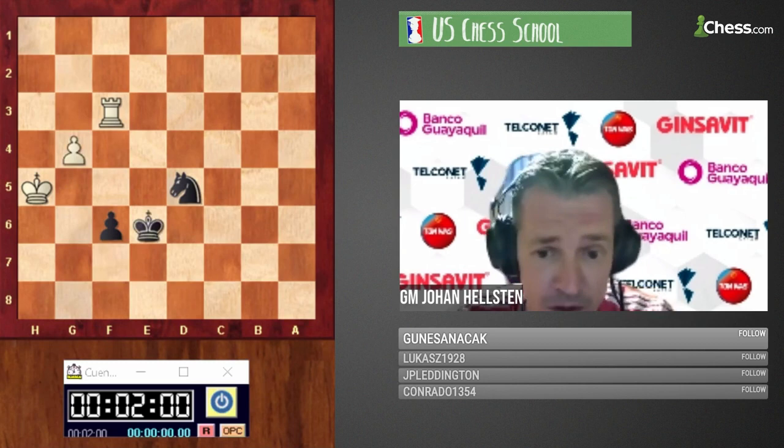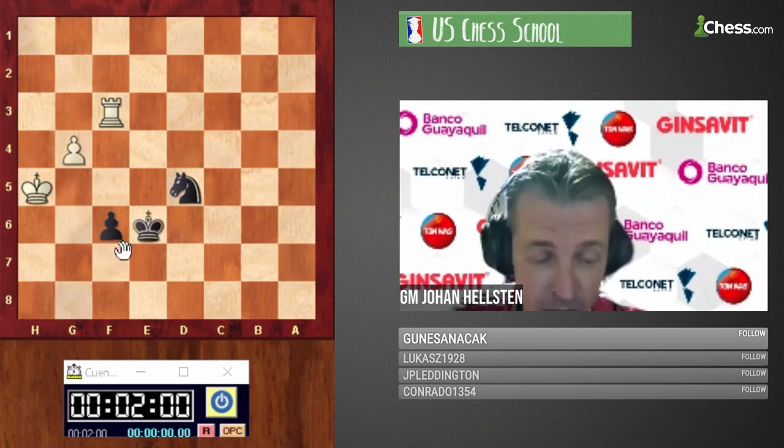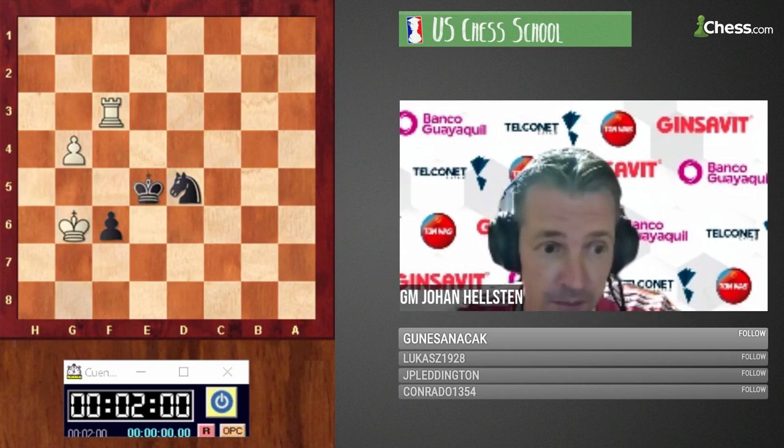Now only now does Caruana move g4, knowing he's already about to win. The king cannot go back to f7 because then we have g5 — there's no way black can prevent king g6. In the game that was king e5, and after king g6, black resigned because he's going to lose that pawn very soon.